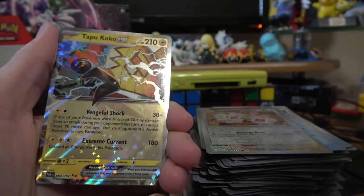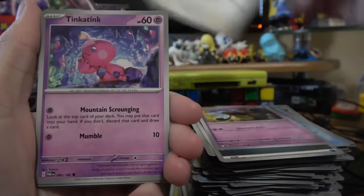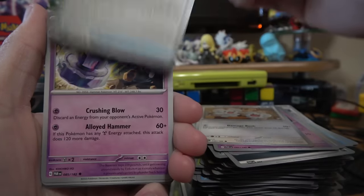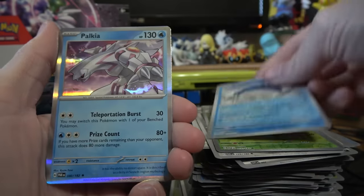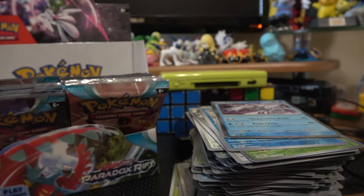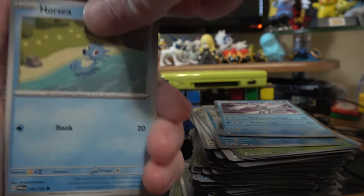Please respect my wishes and don't ask what energy I get if I don't show it. Tulip, Dondozo, Reverse Tinglu — there it is! Reverse Tandemouse, Tapu Koko EX — nice. Keep going. Yamask, Spinda, Tinkatink, Tandemouse, Snorlax, Snall, Tinkaton, Durian, Reverse Dottler, Reverse Dondozo, Alcremie. Gotta establish boundaries sometimes, you know?